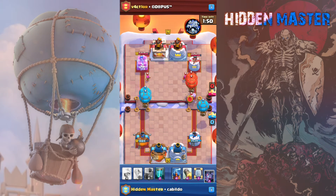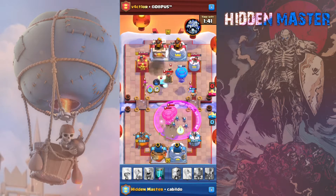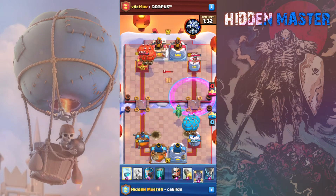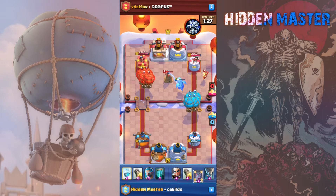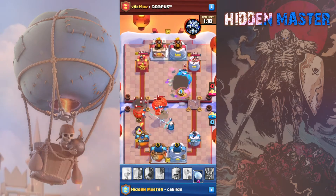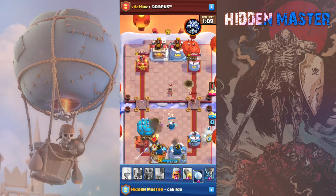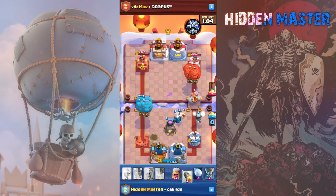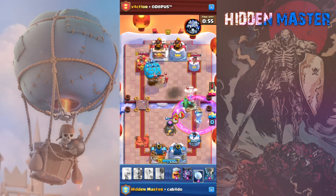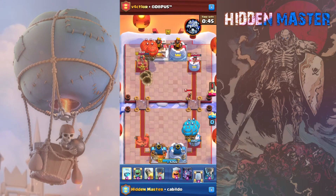Lumberjack is good for obvious reasons — great on defense and very good with super high DPS, and you can bait out their zaps or arrows. Rocket is also gonna be very good. Giant snowball is pretty good for a lower elixir cost to save your tower from a half-health balloon. You definitely want range, so magic archer is pretty good. Arrows would be good for minions, minion horde, and bats. Zap for inferno towers and whatnot. So far it's not looking good for us.